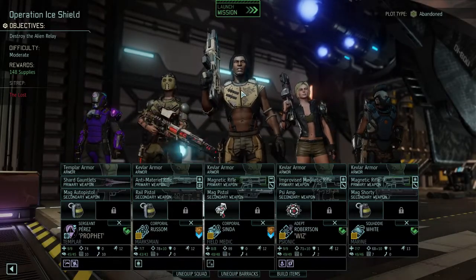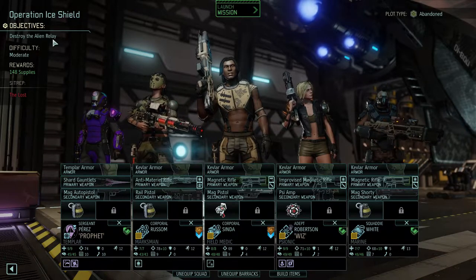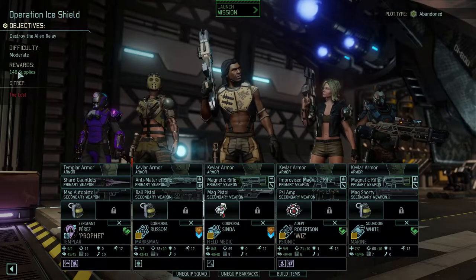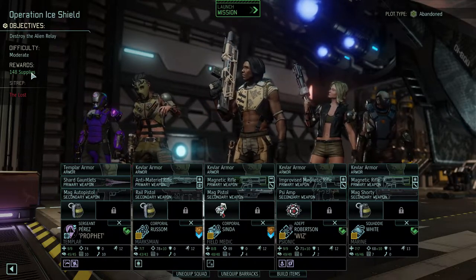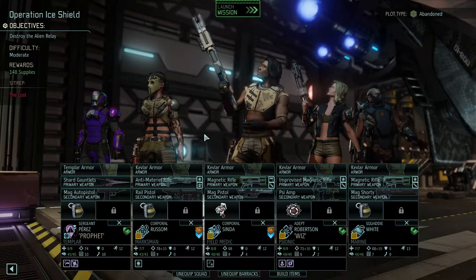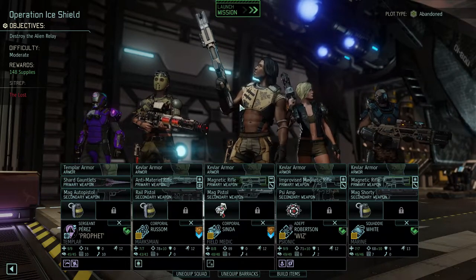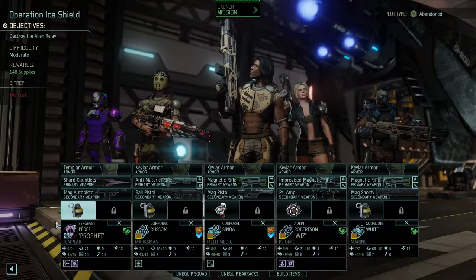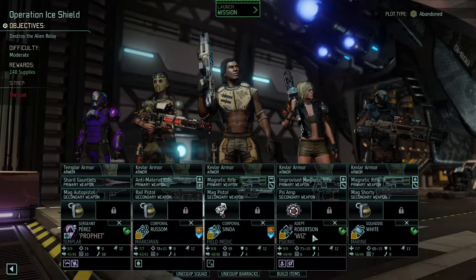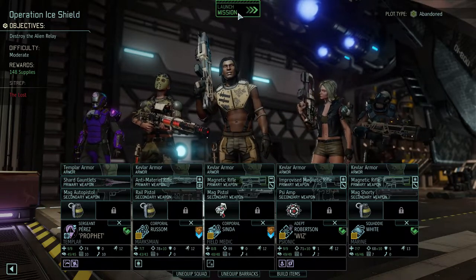Welcome back folks. We are heading out on Operation Ice Shield - we have to destroy an alien relay. We only get 148 supplies so the rewards are not great, but we are countering that. We can get captured on every covert op, which I really don't want. We're bringing out Templar Prophet, Marksman Russum, Field Medic Cinda, Psionic Whiz, and our Marine White. Let's head out.